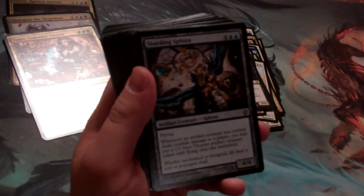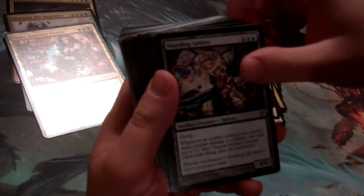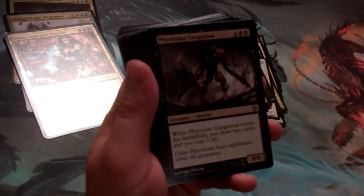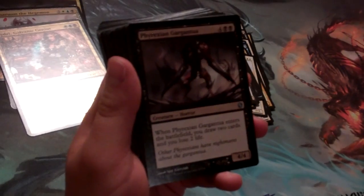Sharding Sphinx — more of that artifact theme peeking through. A 4/4 for 6 that makes artifact tokens when artifacts deal combat damage. Phyrexian Gargantua has new art — similar to the Delver: comes into play, draw 2 cards, lose 2 life.